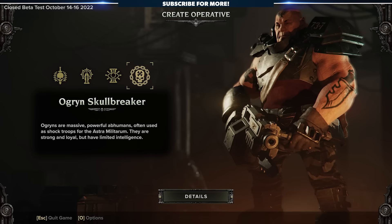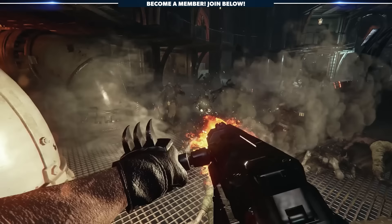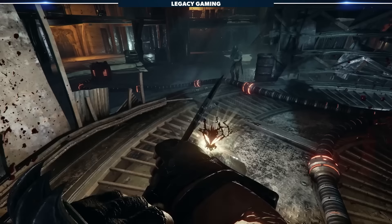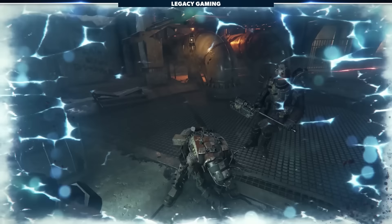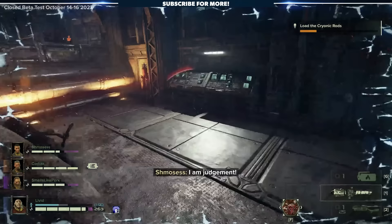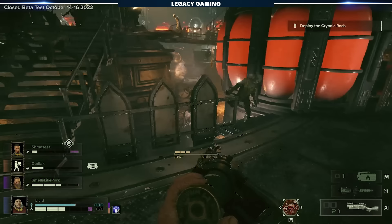I don't think anyone ever doubted that the first Ogryn class would be melee-focused, but it's how much Fat Shark leans into this idea of an Ogryn front line that really cements the idea. The class is designed with one thing in mind: how to be the most effective front line out there. Upon loading in, a Skullbreaker will be equipped with a club and a thumper shotgun. This starting shotgun is a one-pump wonder, dealing high damage but only when used in extreme close range. The reload time is also longer than one might expect, making it more of a supporting player to the main star — the Skullbreaker's melee attacks.